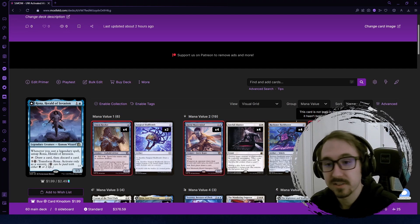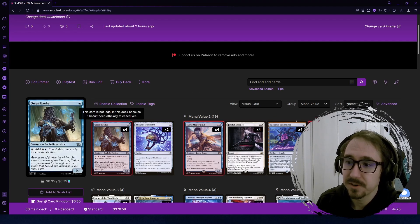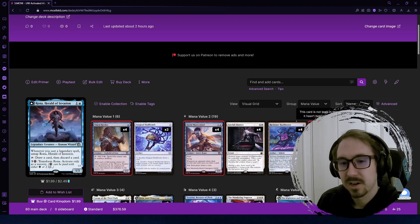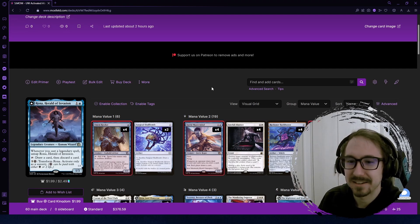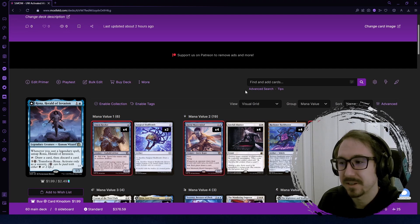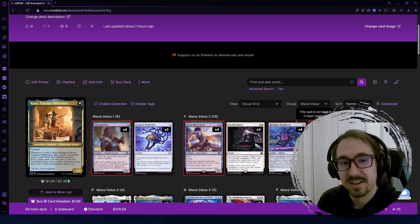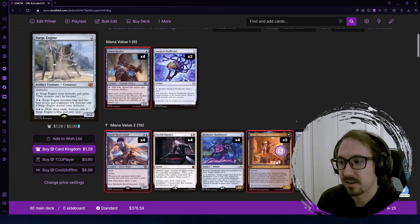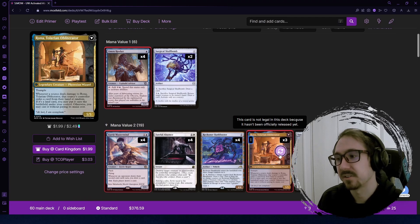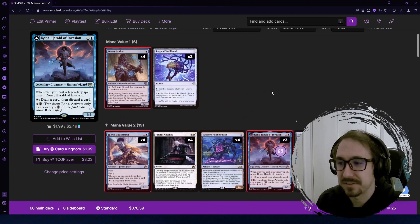We're also playing Rona, a new card whose big downside was that the activated ability costs five mana. But with Omen Hawker we can reduce that to effectively three. If you can curve Omen Hawker on one into Rona on two and untap, then as early as turn three you can flip Rona into a 5/5 trampler with a really strong ability to grab cards from the opponent's hand to cast for free. Five-five is hard to deal with for most aggro decks, so that's a nice advantage.